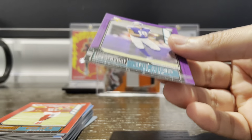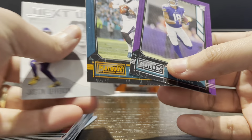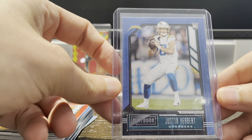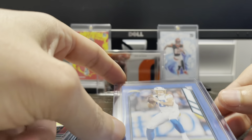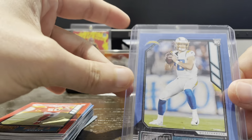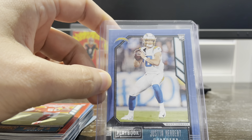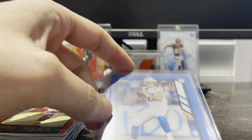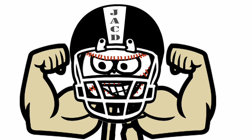Second box not as nice as the first one, but we did get the Jalen Hurts orange parallel and a couple Justin Jeffersons, so that's not bad. The one that everyone cares about in this pack is the base Justin Herbert — things you love to see. That's it for this video — make sure to like, subscribe, and hit that bell icon. Chris and I are expecting three Chronicles hobby boxes coming, so stay tuned. Until next time — Jacked Cards, we're jacked up to open some cards!